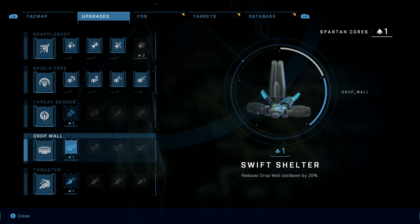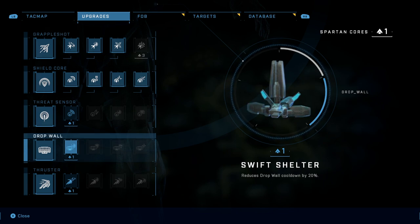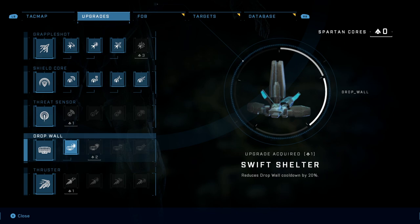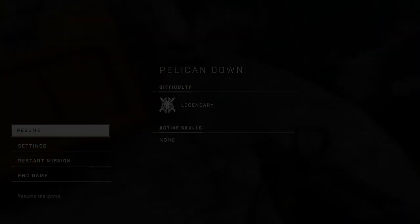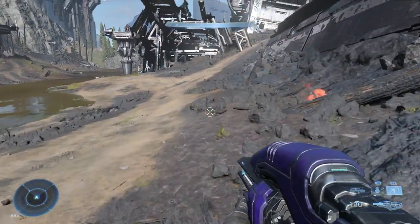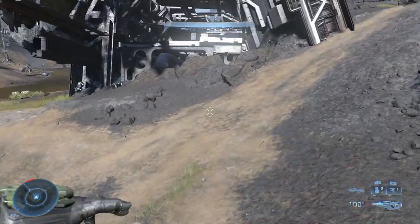It's a tough one and I definitely recommend getting the drop wall up to the first two upgrades at the very least. You'll need some Spartan cores. The good news is there's five on this little island and you can check out the video linked above. This guide is on Legendary Difficulty, so it should help you finish it off no matter what difficulty setting you go for.